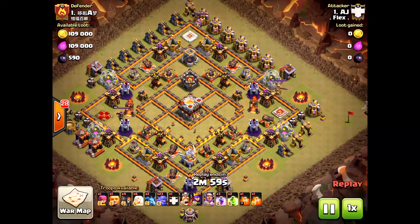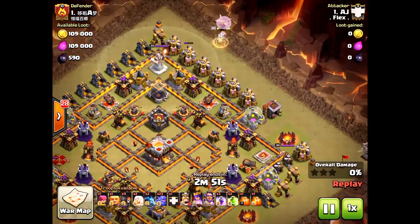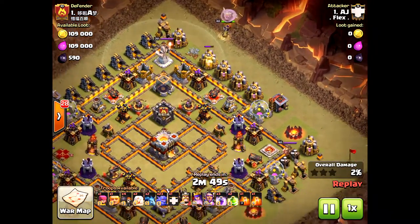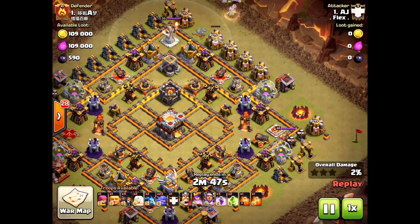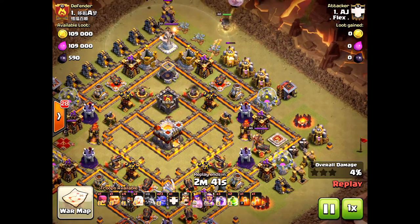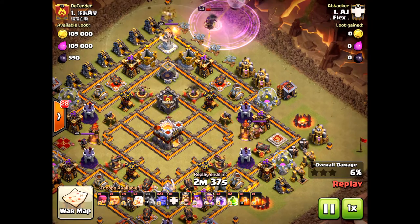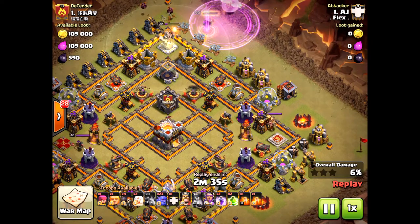AJ is going to come in with an awesome attack. This is a very popular design — spread out eagle artillery, spread out inferno towers. The goal is to create a funnel, using bowlers on either end and the queen up to center. But he's choosing to use the queen walk.